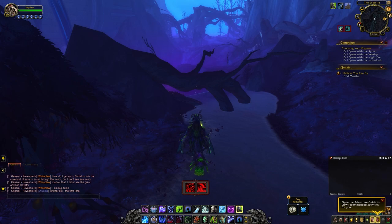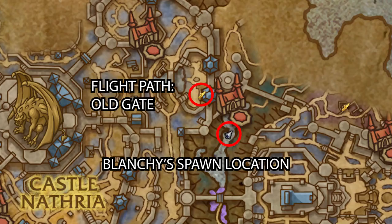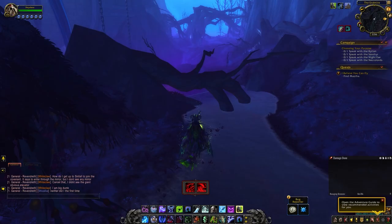Now that we've acquired all the items, here is a checklist to make sure you've got everything. Now we can go to the spawn location of Blanche. Blanche spawns in one spot, and the best way to get there is to take the flight path to the Old Gate. Once you get there, jump down the side, and in the little river down the cliff is where Blanche spawns.